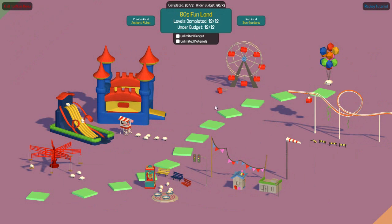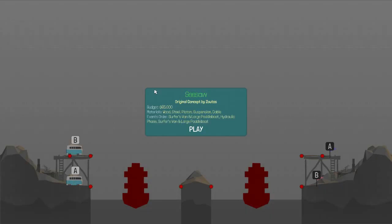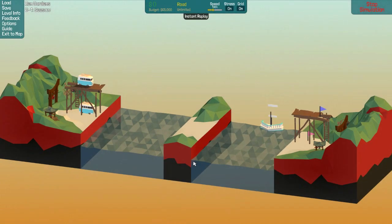All right, cool — we got that sucker completed. I got my Ancient Ruins completion back! But we aren't done yet. Going over to 80s Fun Land — still complete there, no problems. But the next world, Zen Gardens — oh man, I can feel the peace already. So let's take a look at what we got here: seesaw, two surfer vans and two large paddle boats, and then triple dump again — three dump trucks. They love the triple dump. A triple dump on my parade is what they're gonna do.